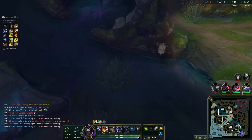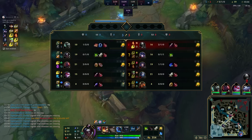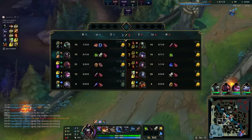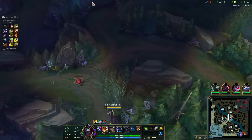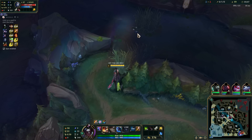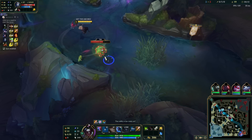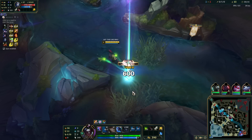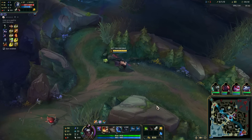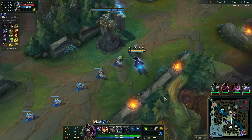Looks like their bot lane is going for the mark - understandable. So I'm just going to go for the top scuttle and path towards bot lane. Does she have the mark? Yes she does. Already taken down. Kind of a rough early game. Let's just move towards bot side - we got some farm but really not that much.